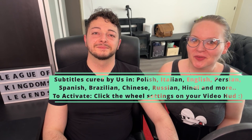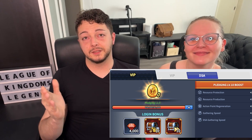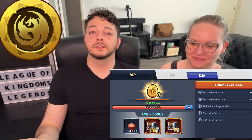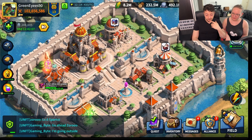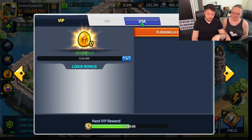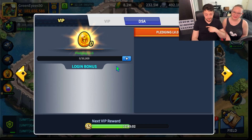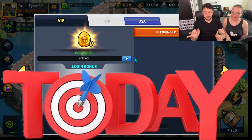Hi legends, welcome to our channel. Breaking news — something new they released today: DSA spending VIP points, how to actually get concrete with the cryptocurrencies in this metaverse. Let's start. This is our game and I already did pledge mine, but what you can see now is the VIP section. You have the classic VIP which gives you all the rewards, and then a second one that is about pledging the DSA instead, which they just rolled out today.